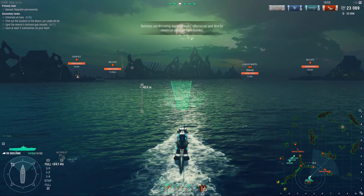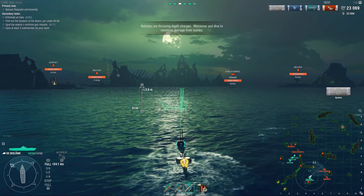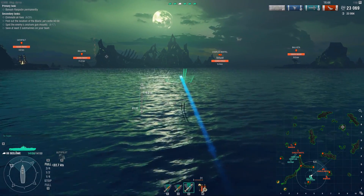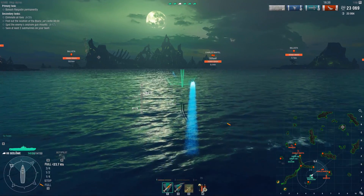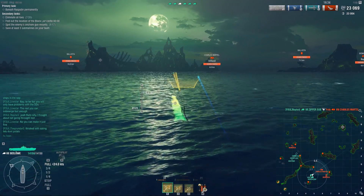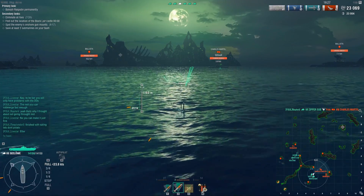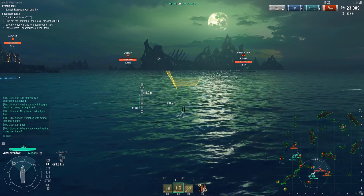Not entirely sure how you're supposed to pronounce it. This one has a bit more in the torpedo reload business, in the sense that it has three different launchers and they all reload individually. So you can put out a lot more burst than you could with the Barracuda. I think this one was slightly slower, but on the other hand it can be 1 minute and 40 seconds underwater. So it's stealthier, able to stay hidden for a longer time and with a better burst, but in return it is significantly slower.